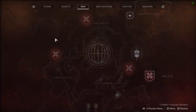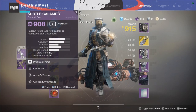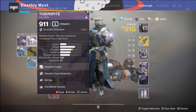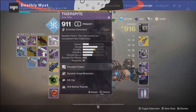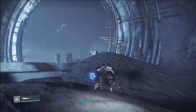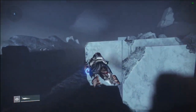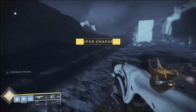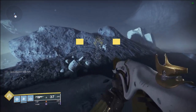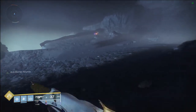Let me take a quick look at what I have — this one is overload, I always forget which one it is. Anti-barrier, that's the one. Alright, that's how you get over into this little area. I'm gonna see if I can take out this guy — he's quite strong and I'm not at a great light level, so let's see what happens.